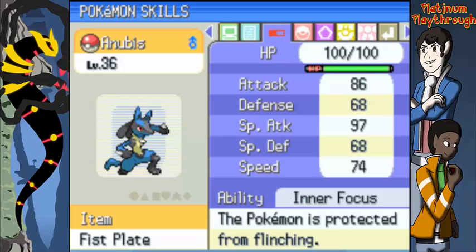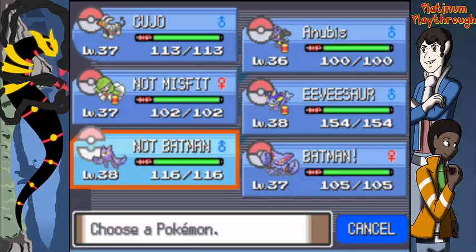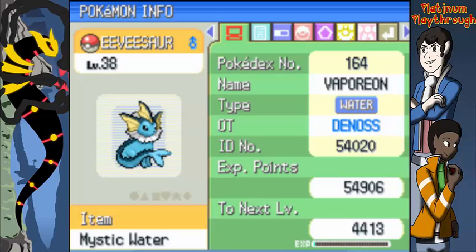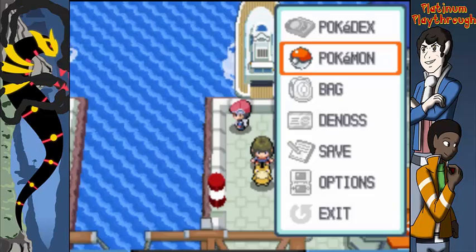Lucario has a modest nature. He's got Quick Attack, Iron Tail, Drain Punch from TMs we had, and Force Palm — pretty good so far. I also did a little training on the other team members. EVsaur got the Mystic Water and learned Aurora Beam, so we now have an ice-type move — no more problems with flying types.